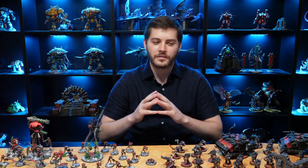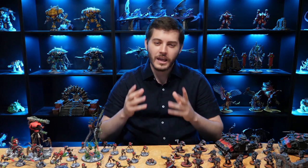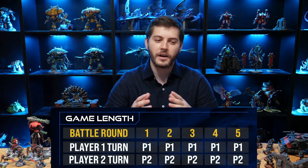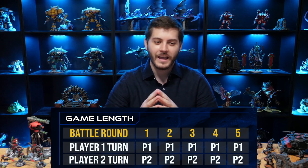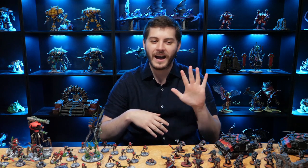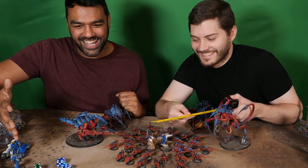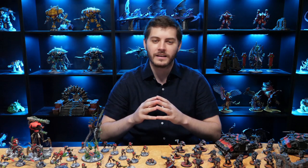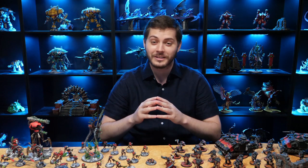Let's begin our discussion of the core rules by looking at how a game is structured. A game of Warhammer 40k is made up of five battle rounds. Each battle round has two different player turns — one for yourself and one for your opponent. Each turn has five key phases in which you and your opponent play out a strategic battle. In each of your player turns, you will activate all the units in your army, and then your opponent will do the same.